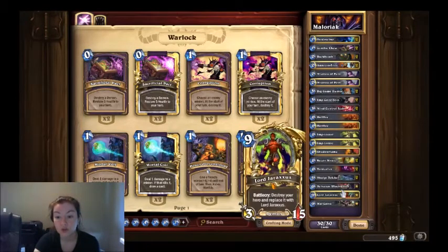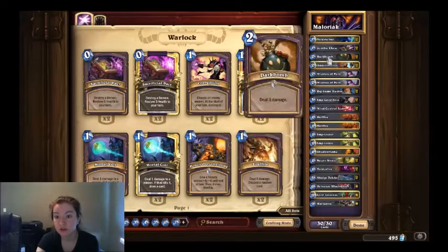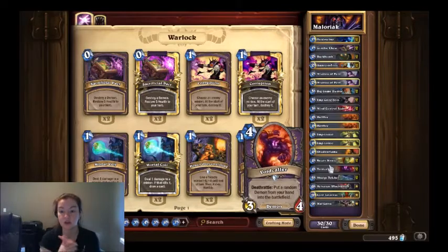One Sylvanas Windrunner, one Lord Jaraxxus, and one Mal'Ganis. As you can see, if you can get Mal'Ganis in your starting hand and throw down a Voidcaller, you get Mal'Ganis pulled out really, really early. You're kind of unstoppable — it's kind of amazing. That is how it works.